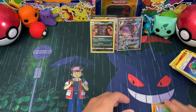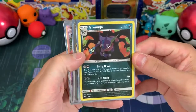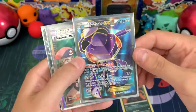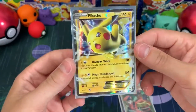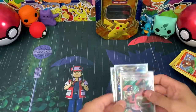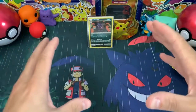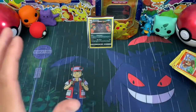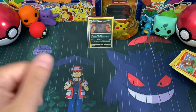We started super strong and then slowed down at the end. Let's go over what we pulled: an awesome Greninja holo, the Genesect Full Art - the color and artwork is so cool on that card - and the Pokemon Ranger Full Art was the first pull, which was amazing. Plus Ash's Pikachu which is unbelievably awesome. Hopefully in the next video we'll get more awesome pulls. Don't forget to tune in for the Pokemon Battle Royale video - thanks for watching, take care!